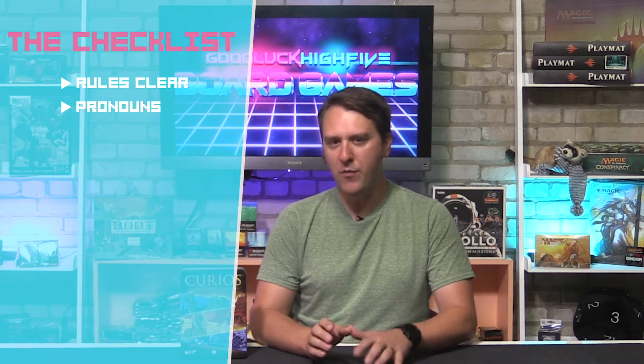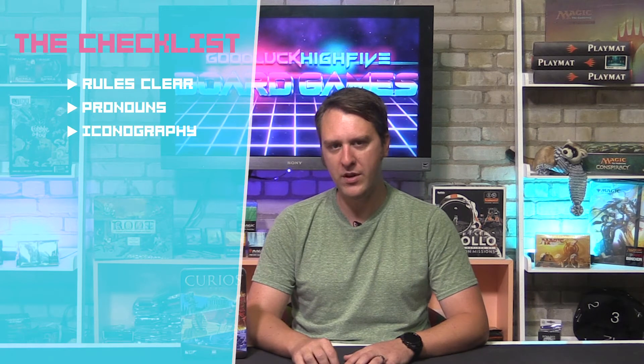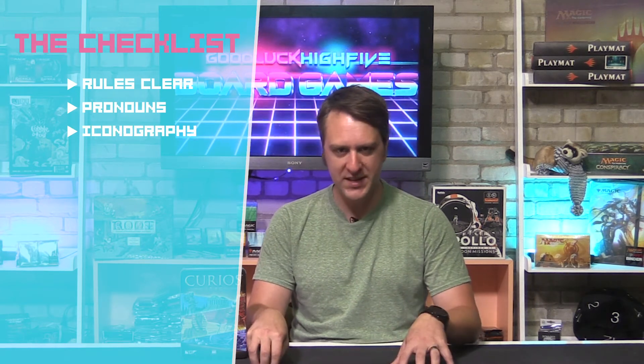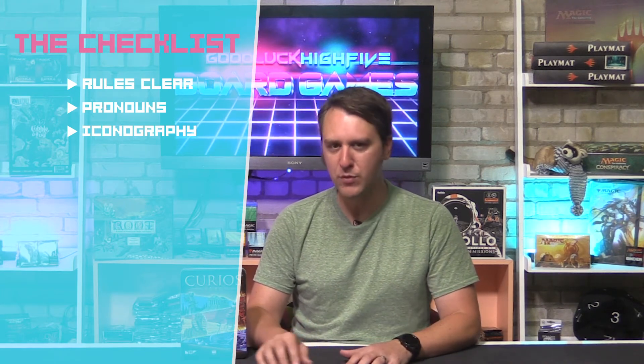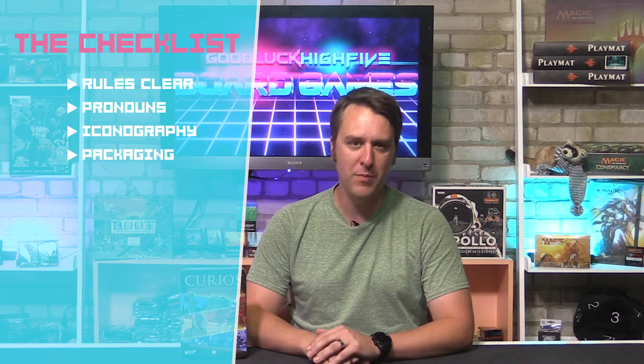Let's go through our checklist before I give you my final thoughts. In the box: rulebook clear and non-gender pronouns. The 12-page rulebook is succinct, clear, and gives lots of examples of gameplay. It also uses the second person 'you' to denote the player throughout. Iconography: there's a missed opportunity for colorblind players here, with the market cards having symbology in the corners, but those symbols don't match to the treasure sites. As mentioned, the green artifacts are an awkward match to the green and blue market and treasure cards, which can cause some additional confusion. Packaging: well done. The metal tin is a neat shift from the standard cardboard box, and everything packs back into it neatly and cleanly.